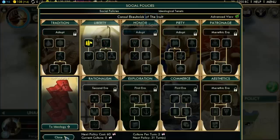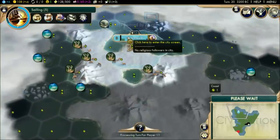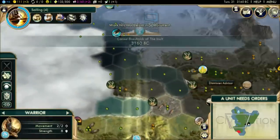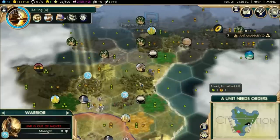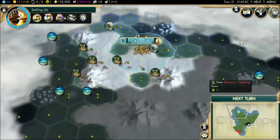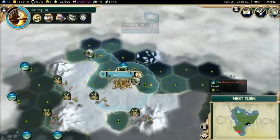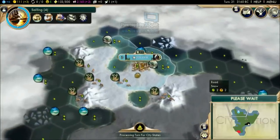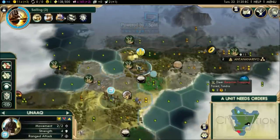We're going for Republic policy and trying to pump out a settler as soon as we can. Unfortunately, we can't build one here given the terrible food situation. Some expert players might say you should pump out a settler immediately to expand as fast as possible into areas with more food, but this location is just unprofitable. Let's go for the Unaks instead — we want to improve these sea resources as soon as we can.